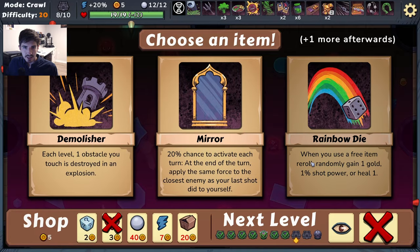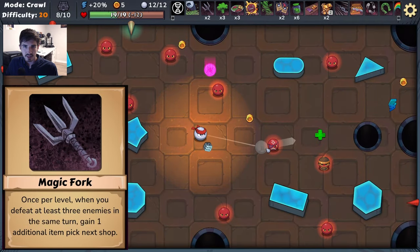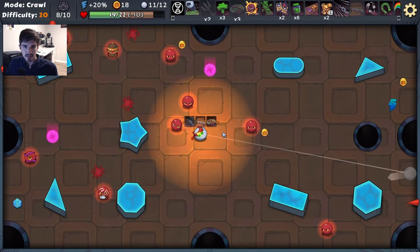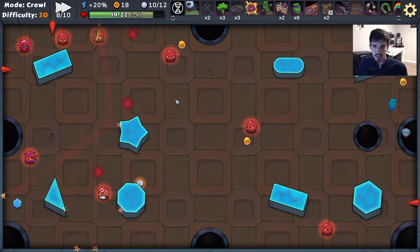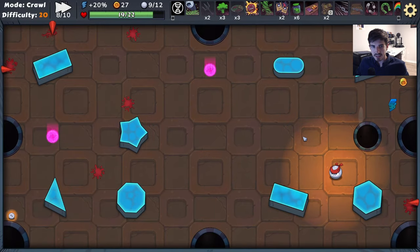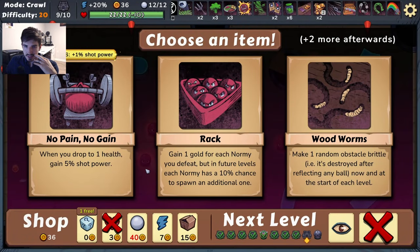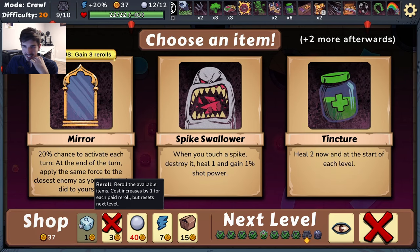Magic fork is what I'm looking for. Look how insane these shots are — you go full speed and then everyone just goes insane. You're almost guaranteed if you get this kind of bouncing to get three enemies in per turn. And magic fork gives you extra items if you get three or more enemies in a turn. So we're just absolutely cooking out here.